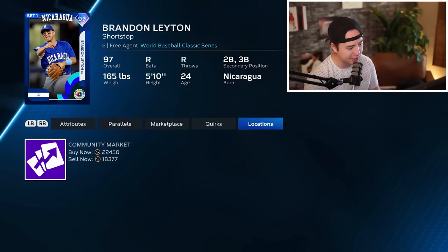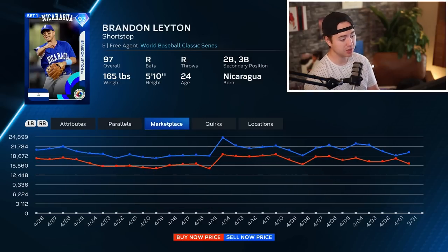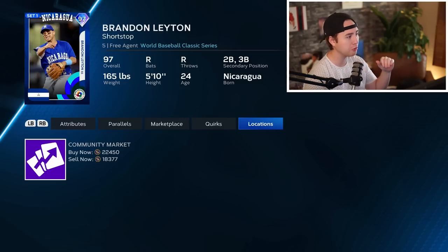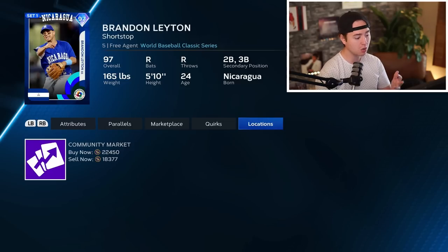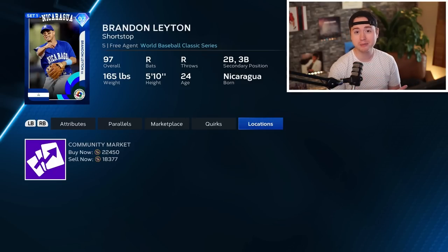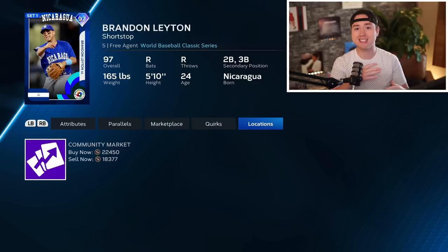If that secondary dip happens, don't panic — give it time. These cards should be in a pretty good spot within a 24–48 hour window. The Around the World Set 2 base round has a lot more room to drop: Brandon Layton is at 22,450 sell-now, 18,000 hasn't really moved down yet — people aren't pricing in a drop at all. Diego Castillo, Enrique Hernandez, Gary Sanchez, and Trayce Thompson are the other base round guys. If Brandon Layton gets down to the 11,000–12,000 range, I love that pickup — even recovering to 15,000–17,000 gives you one to three thousand stubs profit per card.